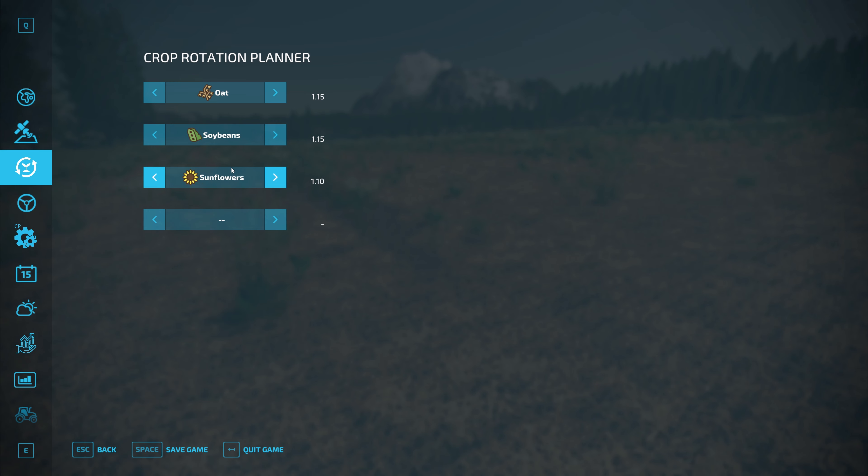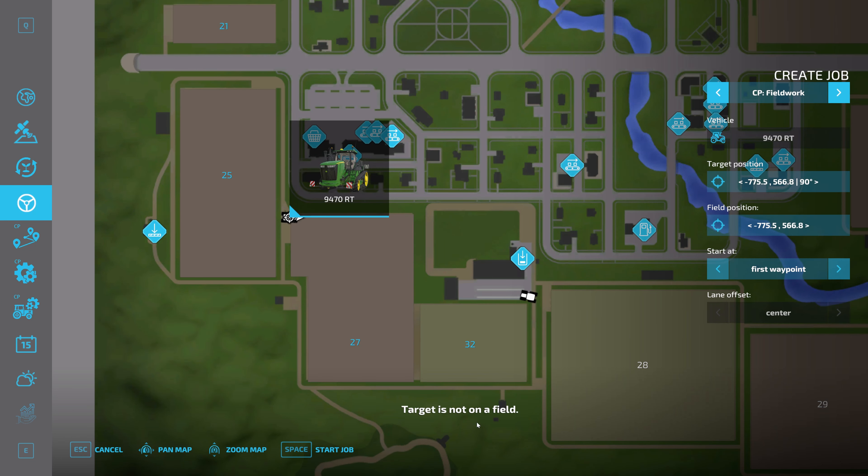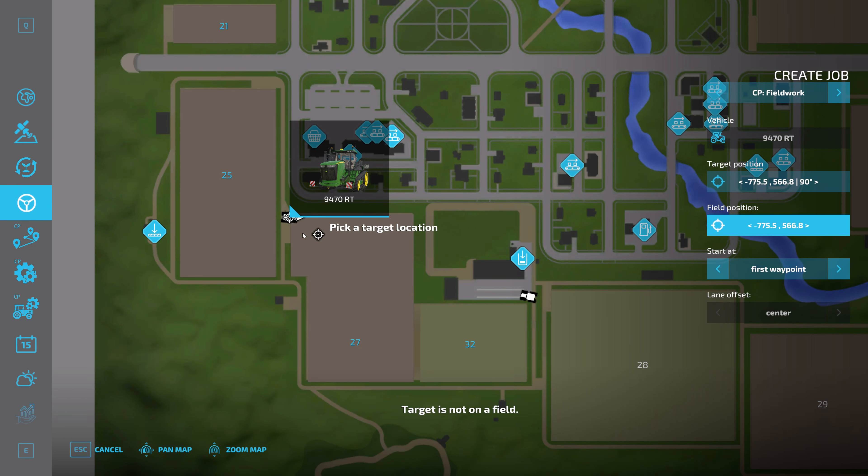Let's get ourselves a Course Play worker going for field work - this field here. Two working headlands, I think we'll keep it the way it is. Sunflowers, yes, we're all good. I always get the worker going that way so I know they're on the right course. Frank will go fix the vehicle - we'll see how he gets along. All right, we need to get into the 8230 and get to work.